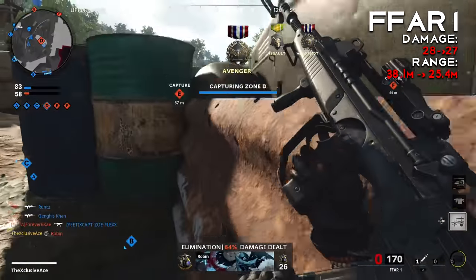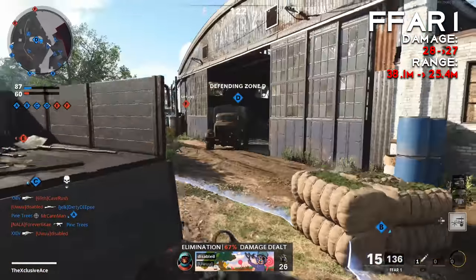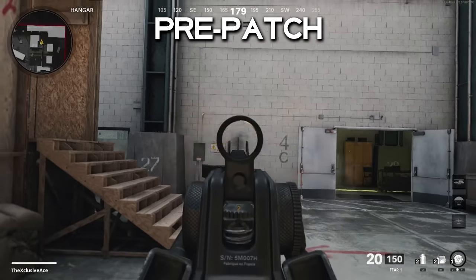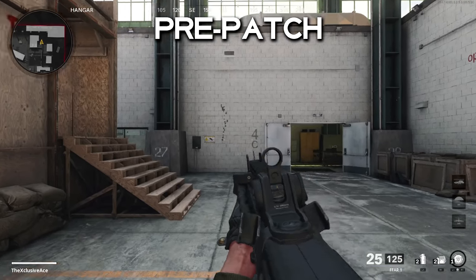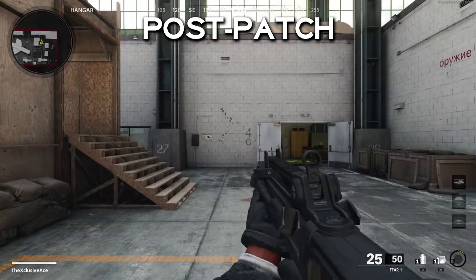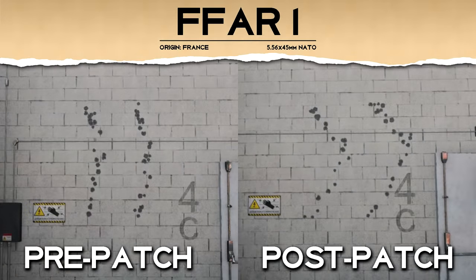What this does is it now makes it so you need two headshots mixed in with body shots in order to reduce the number of shots to kill up close, whereas pre-patch you only needed one single headshot mixed in with body shots to get that five-shot kill. Next up with the FFAR, we got a range nerf as well — a pretty noticeable one — going from 38 meters down to about 25 meters. And as you can see here, pre-patch the recoil is basically straight vertical and extremely easy to control, especially for a really fast fire rate gun.